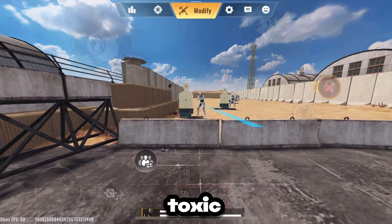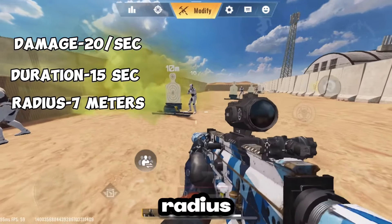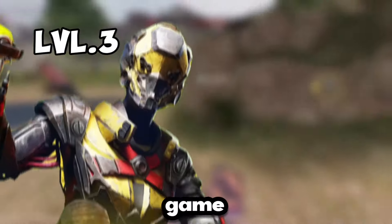Her main skill is the Toxic Grenade. As the name implies, it releases a toxic gas that deals 10 damage to enemies in it for 15 seconds, and has a radius of 7 meters. You have two shots that recharge every 40 seconds, so use it wisely. The damage and radius can both be improved as you level up your striker in game.